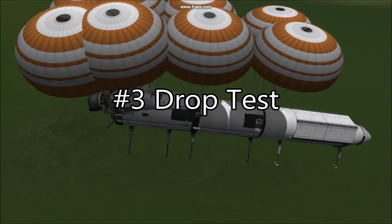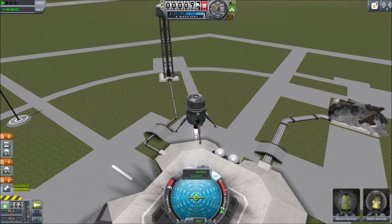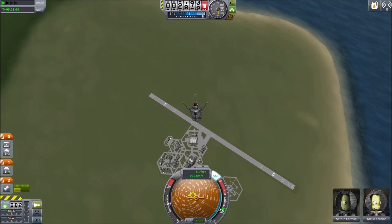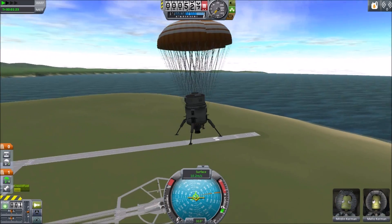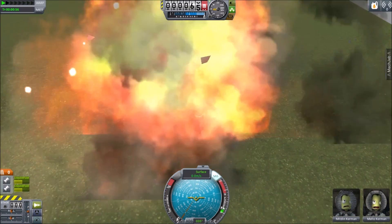Tip 3: Drop Test. Test your lander on Kerbin before sending it into space. Attempt powered or parachute landings and subject your lander to forces that it might not normally encounter. Testing your landing systems on Kerbin can save you a lot of time.